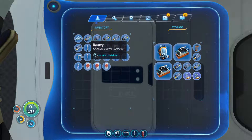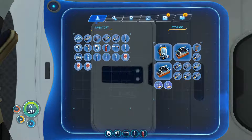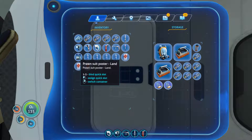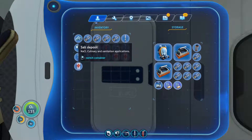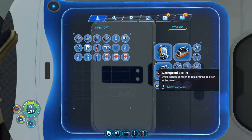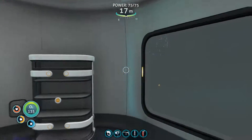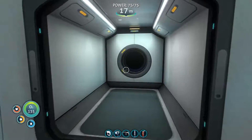I got like 12 batteries. I got one fire extinguisher, which I then used, and a prawn suit poster. So I've got that too. Got a salt deposit, that's probably good for curing some fish. So maybe we should do that as well.